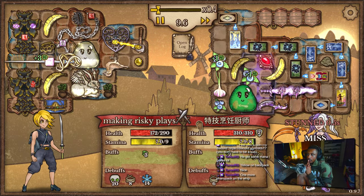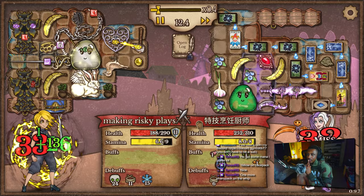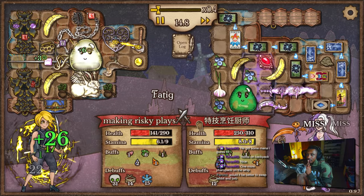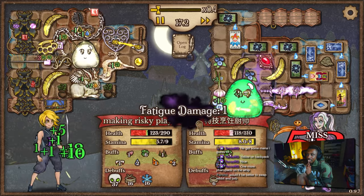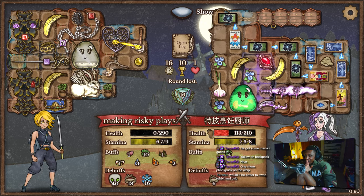This man has 50 mana — Jesus Christ. Can we win? That hurt. This is a crazy build.